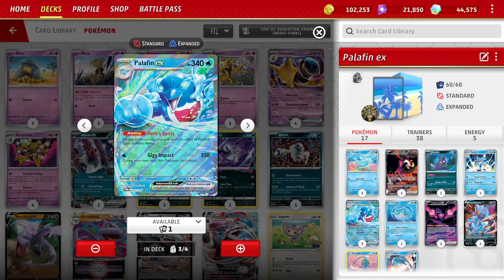The downside to Palafin EX, why we need the new cards from Shrouded Fable, is the Hero Spirit ability. Abilities are usually good things, but this time it's definitely a negative. The only way to put this Pokemon into play is with the effect of Palafin's Zero to Hero ability. But before that, why do we even want to bother with it?